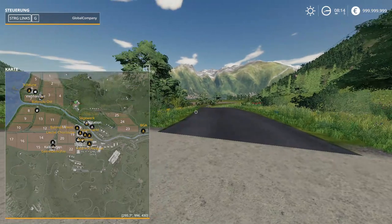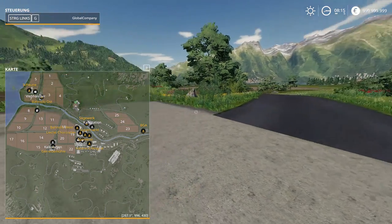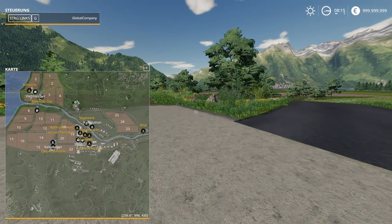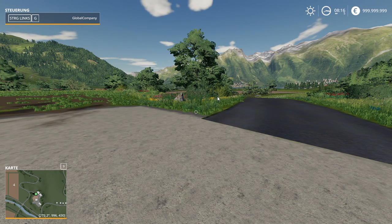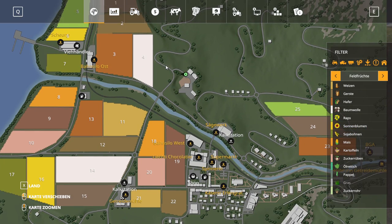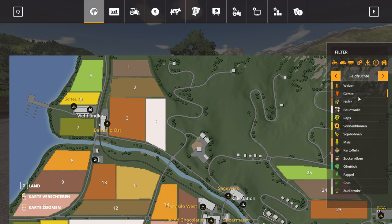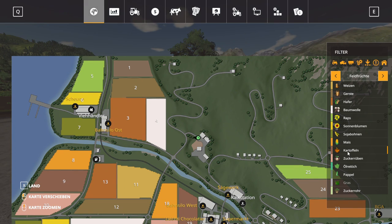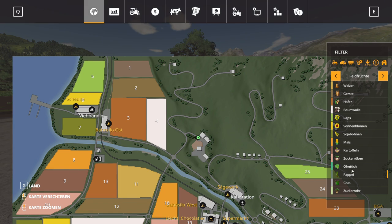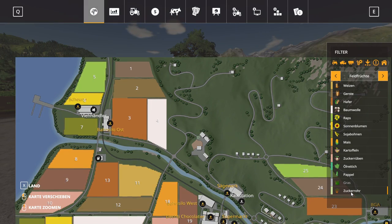We're gonna open up the mini map here. We have the animal dealership up there, we have up by field 5 and 6 we have a shed, then we have the silo on the eastern side of the map. Our standard fruits are wheat, barley, oat, cotton, wool, canola, sunflower, soybeans, and maize.